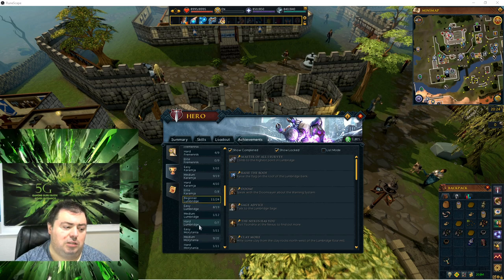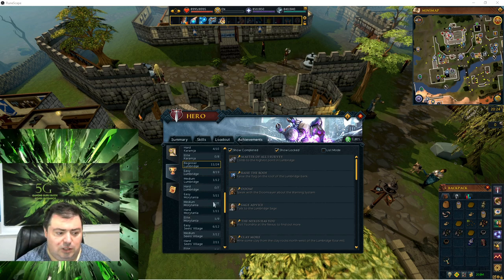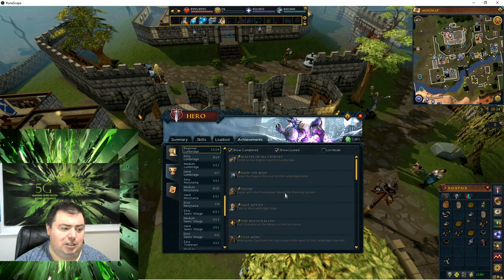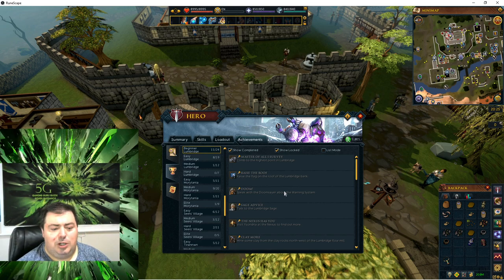I'm going to be working on the Lombard's achievements and the area tasks. These next several videos in the series, I'm going to try to work through the achievements because not having them is holding me back from doing some other things — for example, the Blood Run Steep actually requires the achievements from the Covenants to be done, and not having the Lombard's achievements is preventing me from using an Explorer to teleport to the cabbage patch.